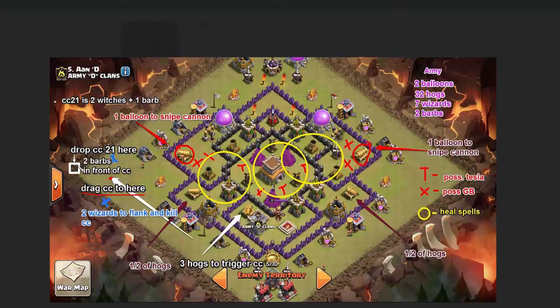When they get out to about here, you want to drop your clan castle here. The CC21 is JTJU slang — it means two max witches and one barbarian. You want the barbarian there, and then you want two barbs in your army and you want to front your witches with the clan castle barb and your two barbs. So the barbs are out front facing the clan castle, and then your two witches come in behind it. They start spawning skeletons which all dash to the front and distract the clan castle troops.